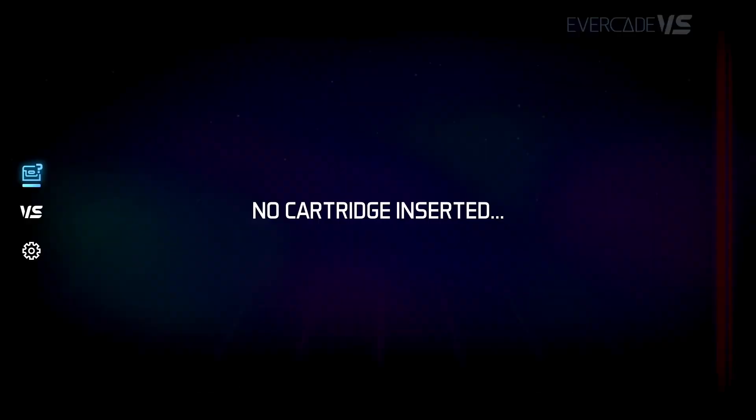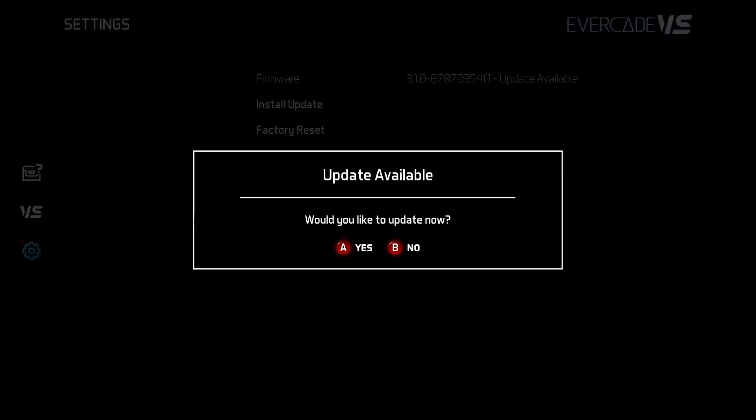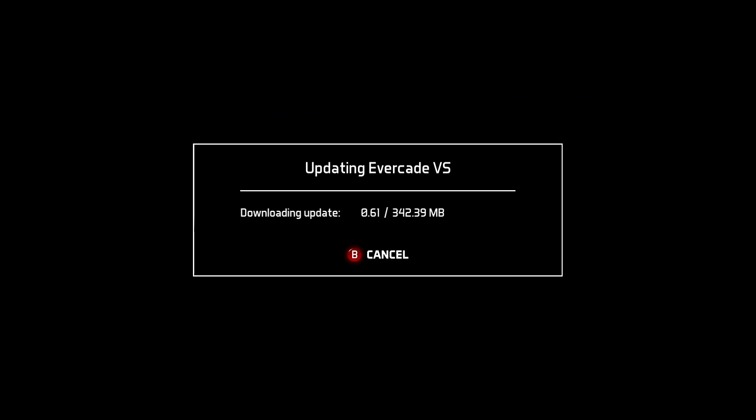In order to install this game you must download the latest update from Evercade. To do that, simply go to Settings and then choose Install Update. From there it will download, and when it's downloaded your Evercade will reset. Once it's reset, you'll be able to access the game.